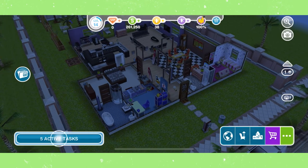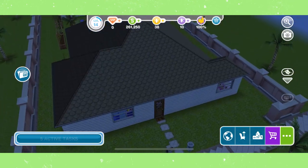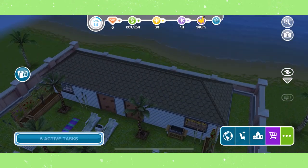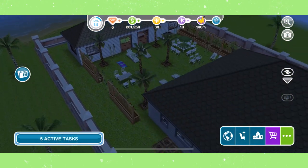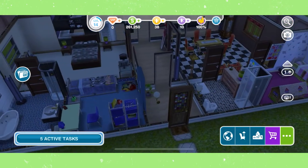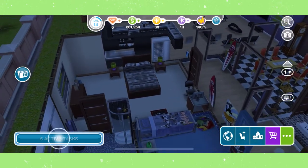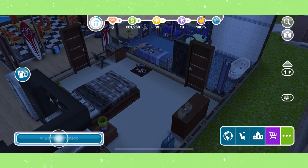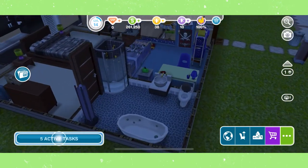The Beachside Escape template is actually a very nice house. Here's the outside of the house, and you also get a gorgeous view of the beach, which is a really nice touch. Here is what the inside looks like. It's worth mentioning that a lot of objects in this house are three star, which means they complete actions and tasks way faster, so it's definitely really nice.